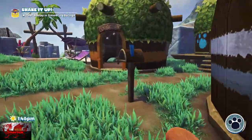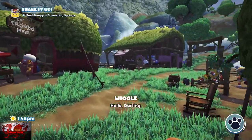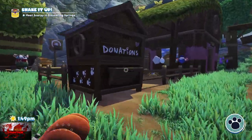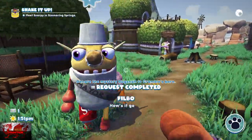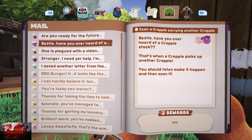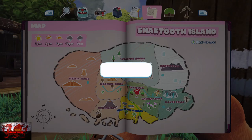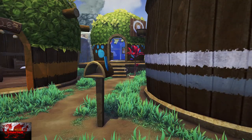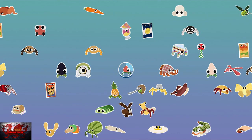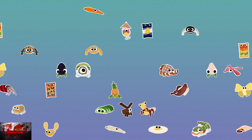Head back to Gramble's Farm to donate. Barbecue Bunger is done. Now we're going to Simmering Springs — and yes, Crapple is a funny name for anything.